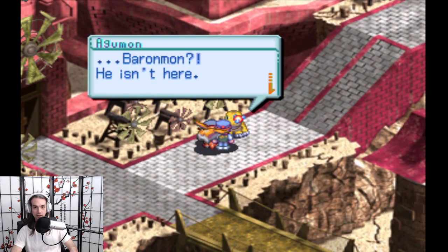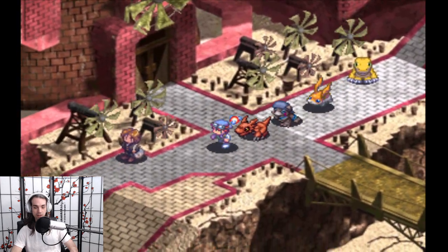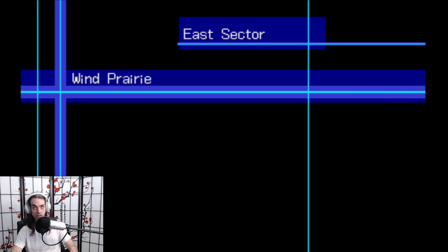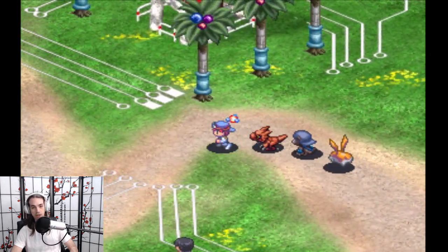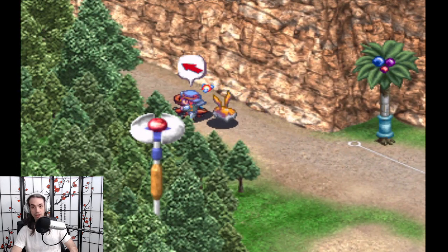Here's the Agumon. He says: 'Baronmon isn't here. He likes forests and ruins, so maybe he's there.' Forests and ruins — do we know of any forests and ruins? Well, I guess there's Protocol Ruins, and those are both in the forests and also ruins.